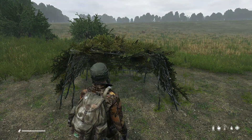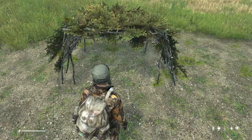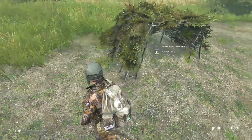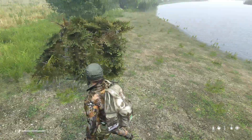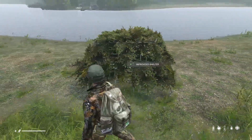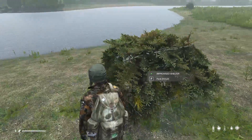Unpacking. You can unpack the improvised shelter by interacting with it while it is empty. Unpacking the improvised shelter will leave the shelter in a pile on the ground. Note: you will not recover all the resources from crafting the shelter.